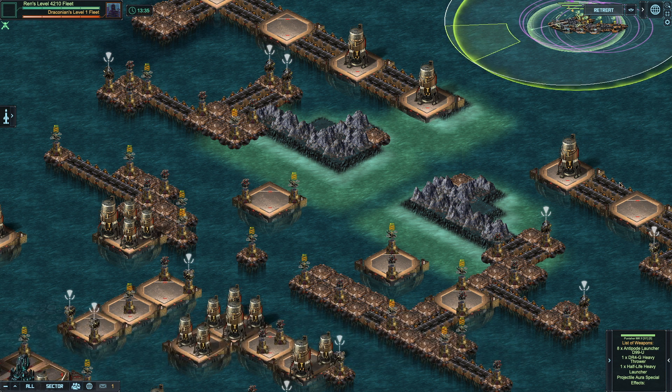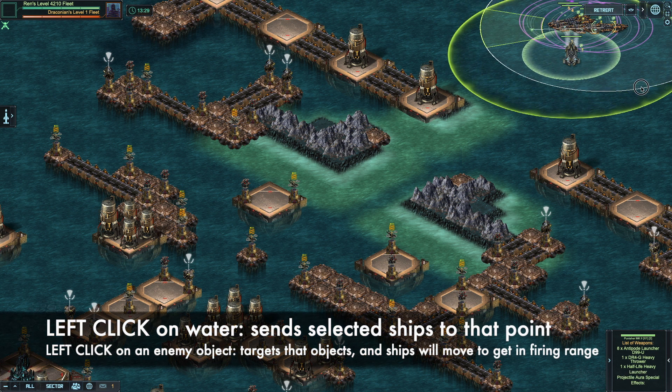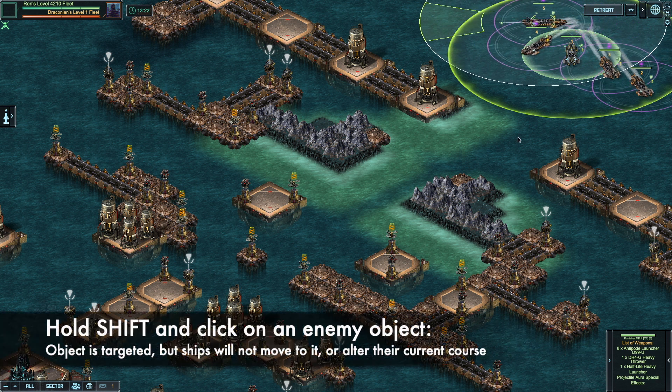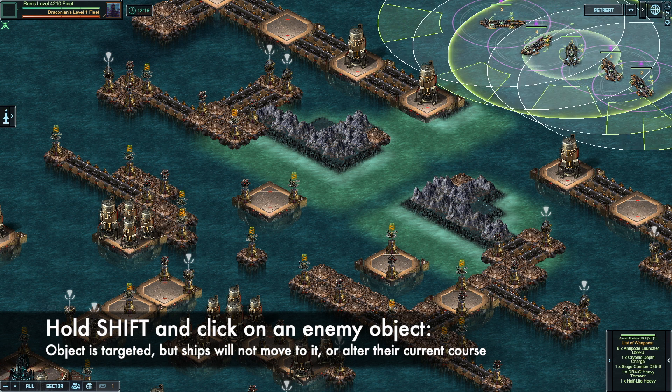Let's start with ship number one — I want to put it here. Let's put ship number two here, just so it's very visible what I'm doing, then ship number three, ship number four, ship number five. Now you can see them all in there, and again the basic control: up arrow selects them all.